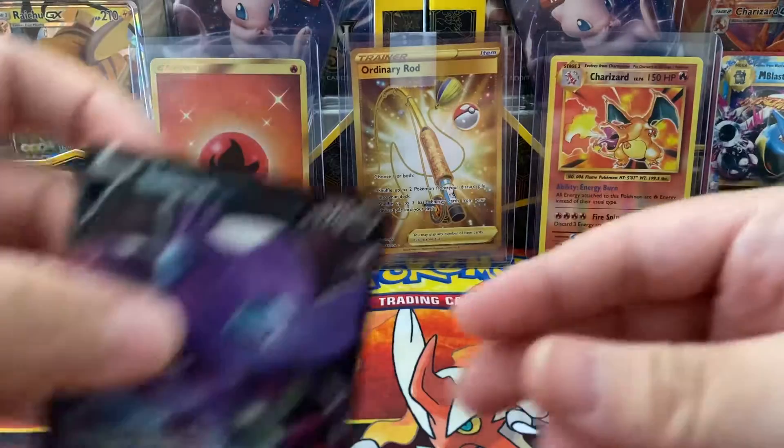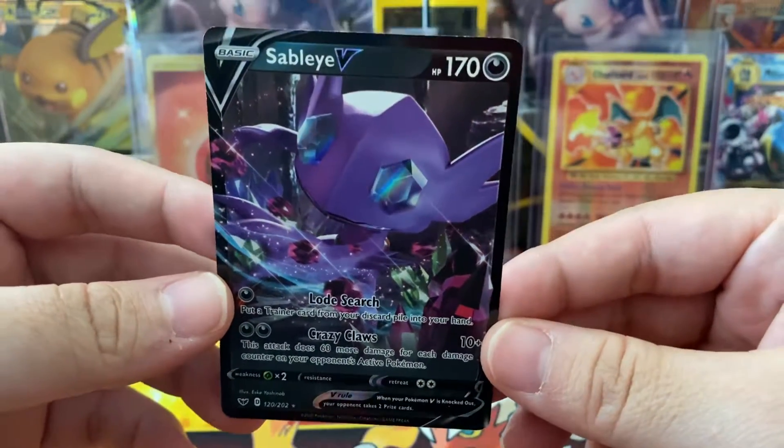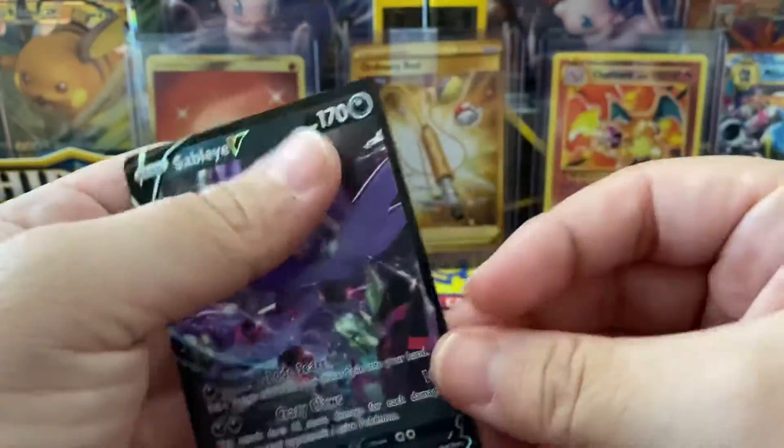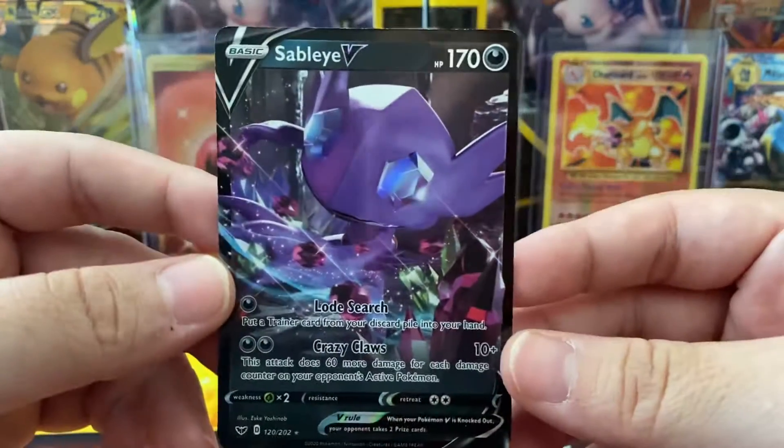Oh, I dropped it. A Sableye V. Wow, okay. Not a bad pull. That'll do it for today's short. Bye.